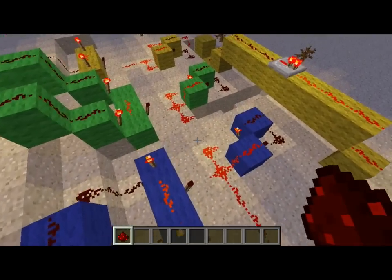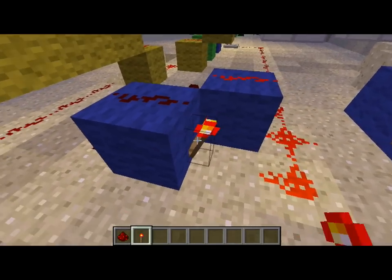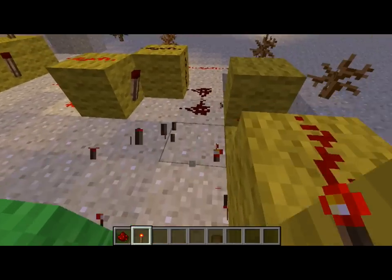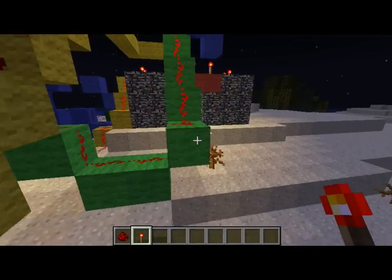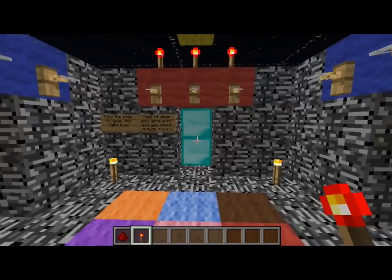A master reset switch would be easy. All you need to do is just come here and have a redstone torch turn on that powers all of these. And it would easily switch all of it back. And that would be in case you just activated a bunch of stuff — it recloses all the doors for you.